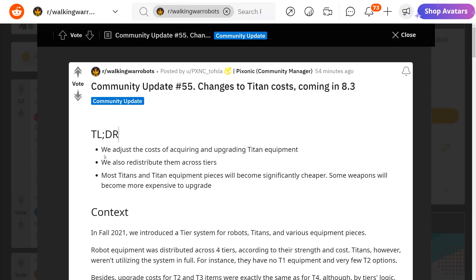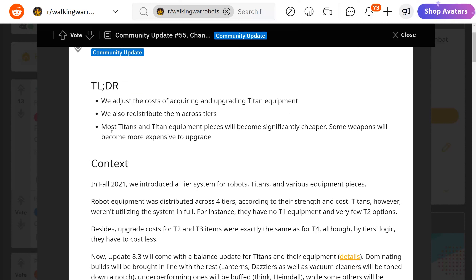The update adjusts the cost of acquiring and upgrading titan equipment — you spend less platinum to buy titans, their weapons, and modules in the shop, and it also costs less platinum to upgrade these items. They also redistribute them across tiers, dividing into different tiers where some will move up and some will move down. Most titans and titan equipment will become significantly cheaper, though some weapons will become more expensive to upgrade.